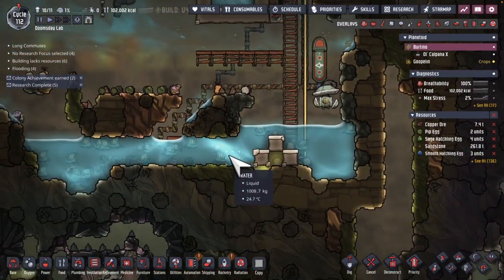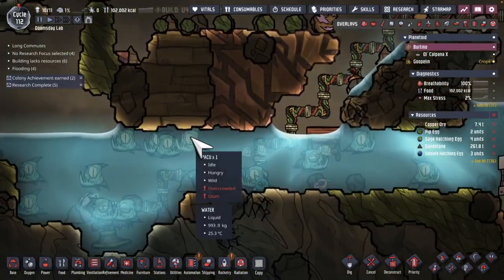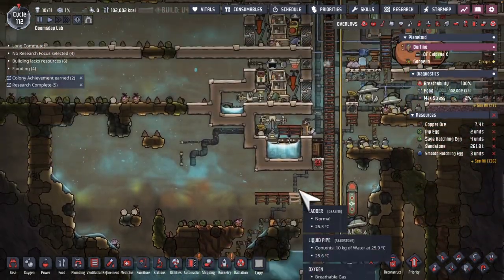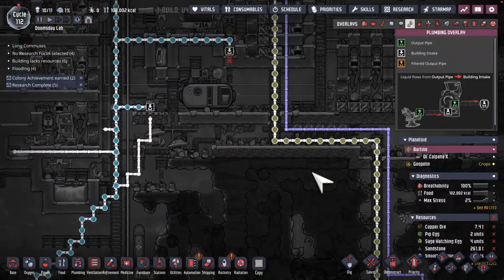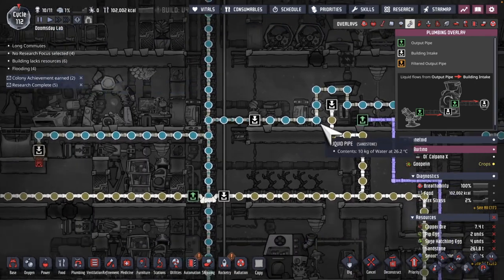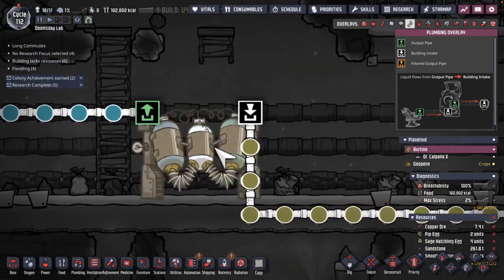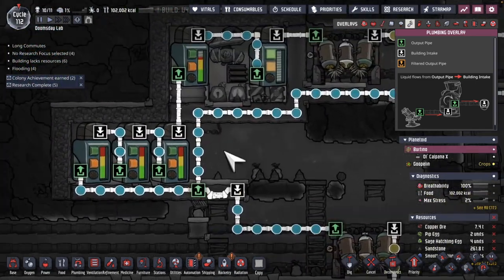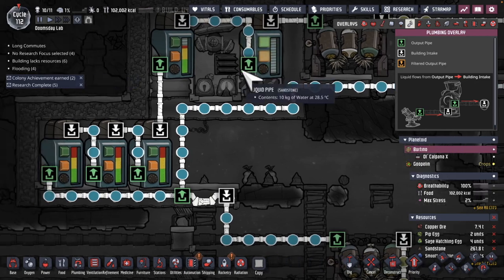Just noticed water is getting very uncomfortably low and the Pakus probably are not happy about that either. So what I did is I drew this pipe up here, which is still feeding the metal refinery, but it's also now going down here being converted to water in this water sieve and it's joining up here with the water that's been recycled from the washroom.